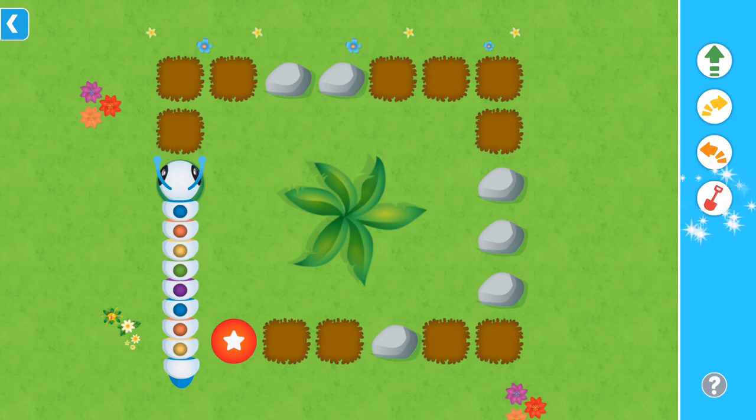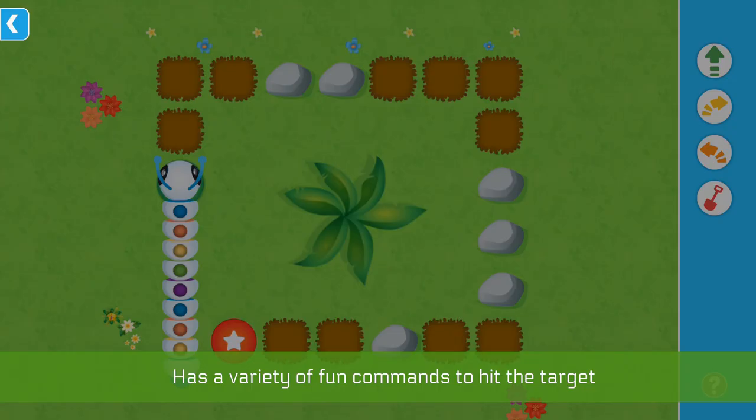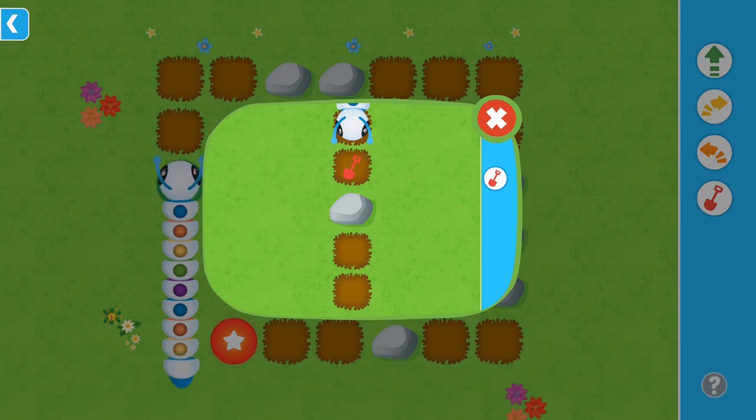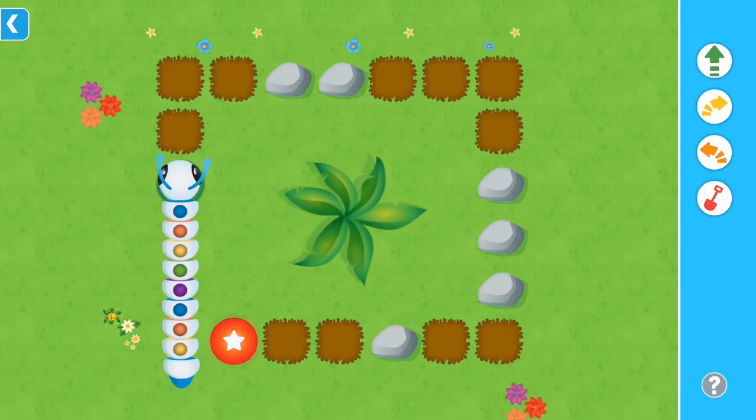Dig! Use the dig command to help me dig under a rock. Can you build me a path? Drag the commands to the spots on the path, then tap the target.